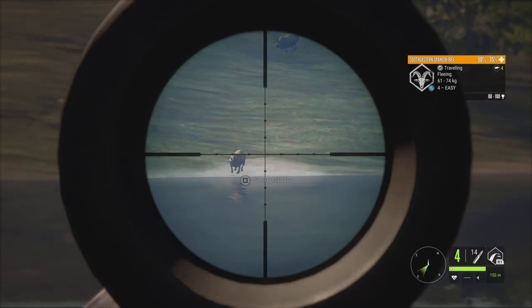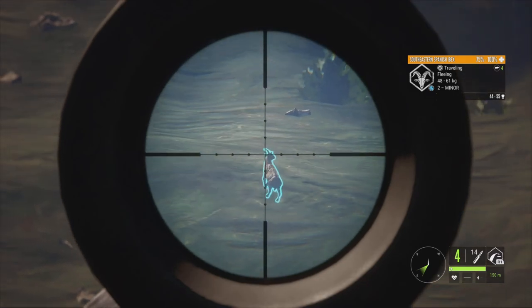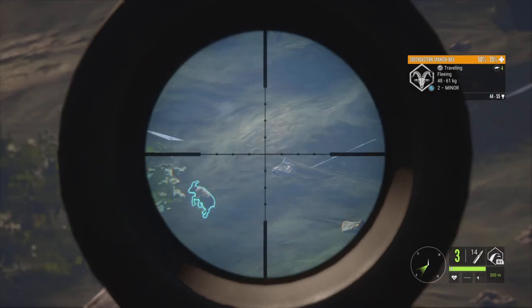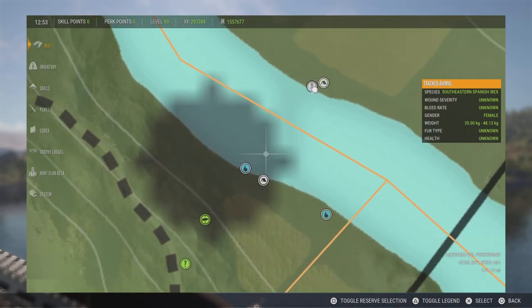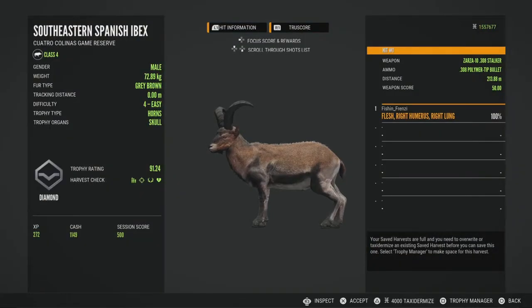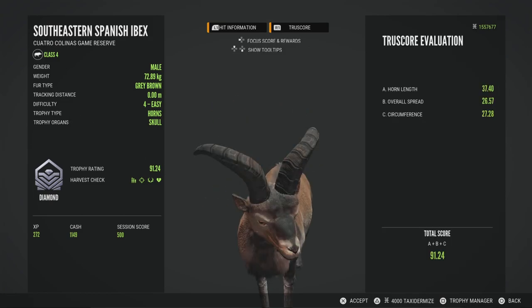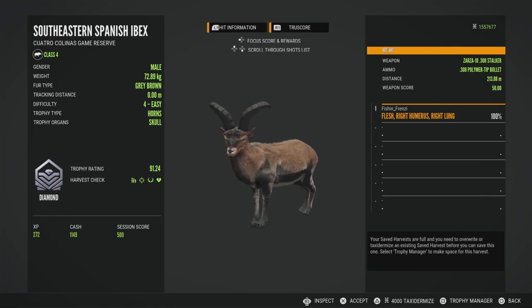And just like that — if I can maybe get that little level two as well. Ibex are so hard to hit on the trot because of that weird walk they do. It's unpredictable where they go, it's just ridiculous. Let's go see how big this guy is. He is going to be a 91.24 diamond southeastern Spanish ibex — not the biggest one I've ever killed, I thought he was definitely going to be a little bigger, but still a pretty nice one.